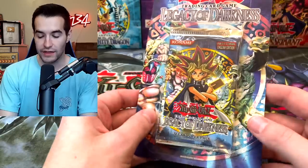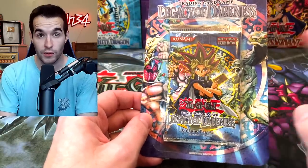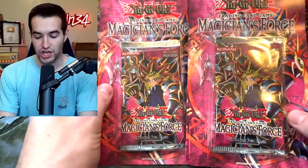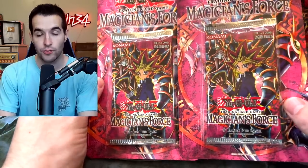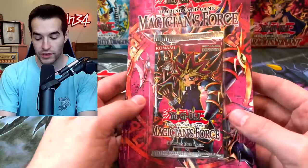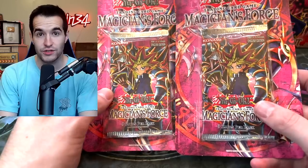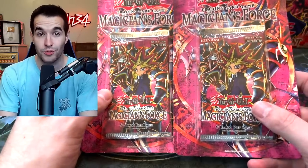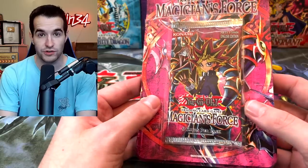Then we got another Legacy of Darkness — this is actually an unlimited one rather than first edition. Then we got a couple of Magician's Force, also unlimited, but even unlimited Magician's Force are pretty awesome and valuable. Unfortunately you cannot pull the hobby secrets out of blisters, so for Magician's Force you can't pull the Dark Magician Girl, which kind of stinks, but it's still a really cool item to have because Magician's Force is so rare.